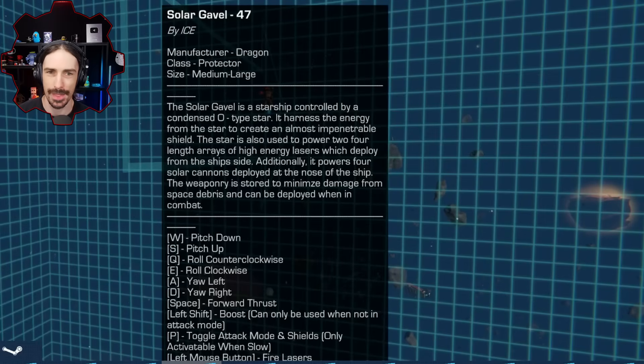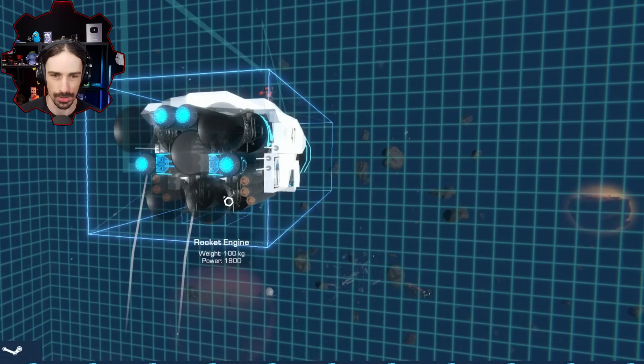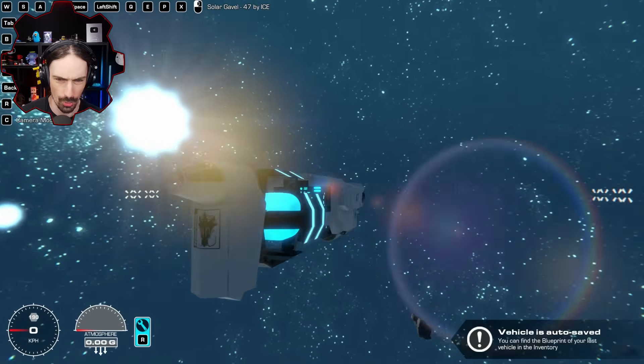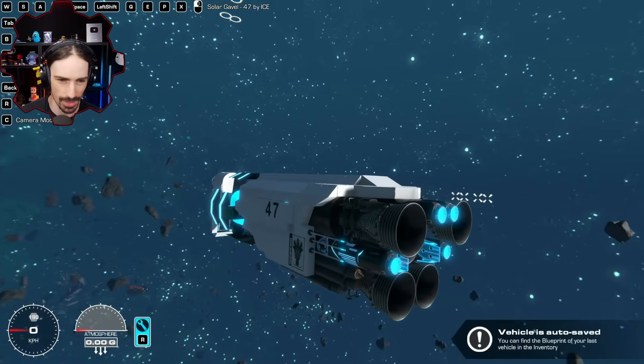Up next is Solar Gavel 47 by Ice Starship — condensed by an O-type star. The stars are also used to power two four-length arrays of high-energy lasers which deploy from the ship's side. I'm just going to push buttons and see what happens — whoa, this is such a strange design. But it looks beefy and really cool.